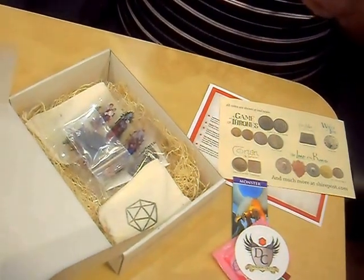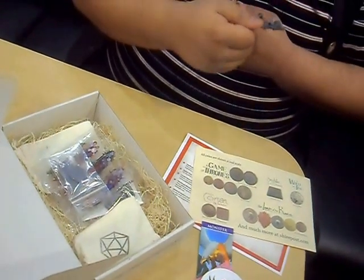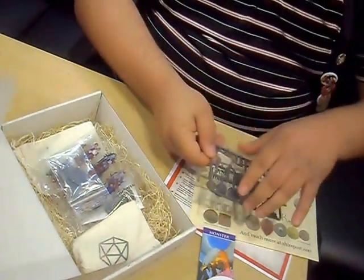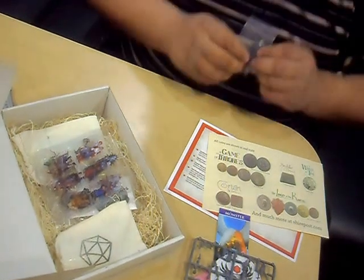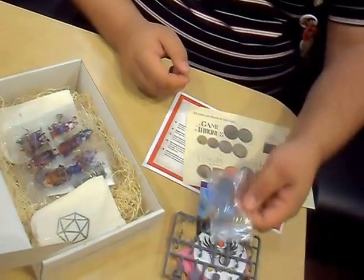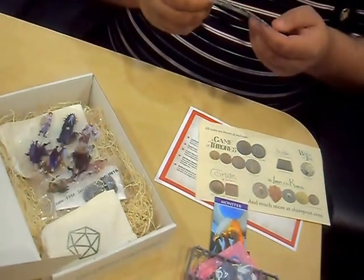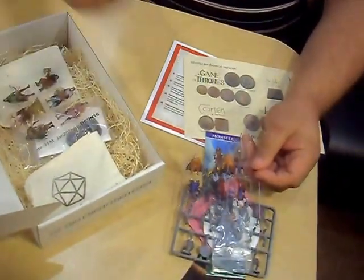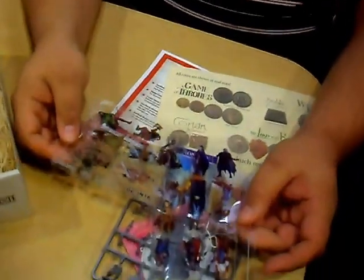There are minifigures that you put together yourself. Looks like they should be glued — they're plastic zombies from Mantic Entertainment. There are stands, probably square stands for when you put them on a board. These are Warrior Adventurer plastic bits and it looks like we got three of those. So if you're playing Dungeons and Dragons, Lord of the Rings, or whatever tabletop fantasy style game you play, you can use those to mark your character.